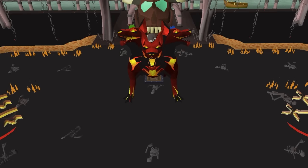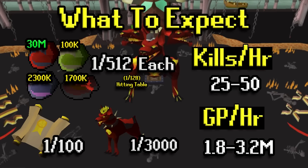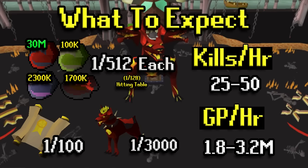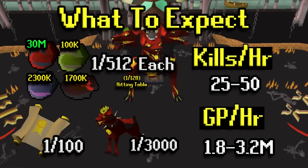Drop-wise, most people are looking for the crystals — each is a 1 in 512 chance, so it's a 1 in 128 chance of hitting the table for any of the four. The Primordial Crystal is the main one; the Pegasian is about 1 mil and the other two are near 2 mil. There are also elite clues at 1 in 100 and the pet chance is 1 in 3k. Kills per hour will be between 25 and 50, and GP per hour ranges from 1.8 to 3.2 mil.